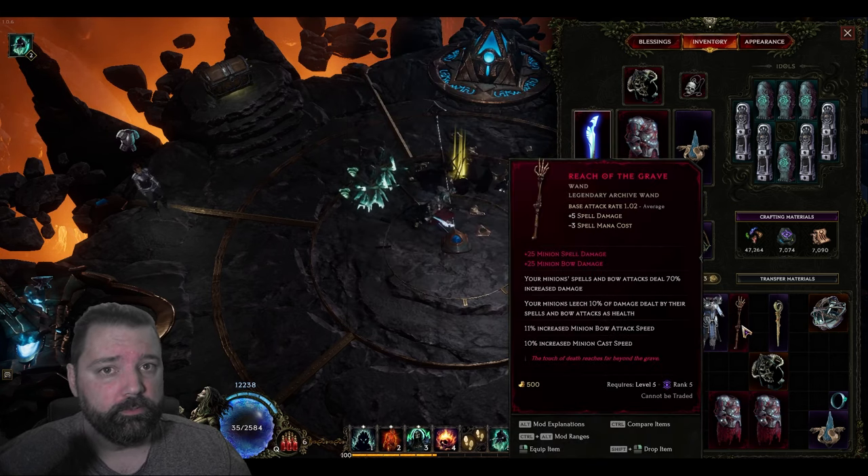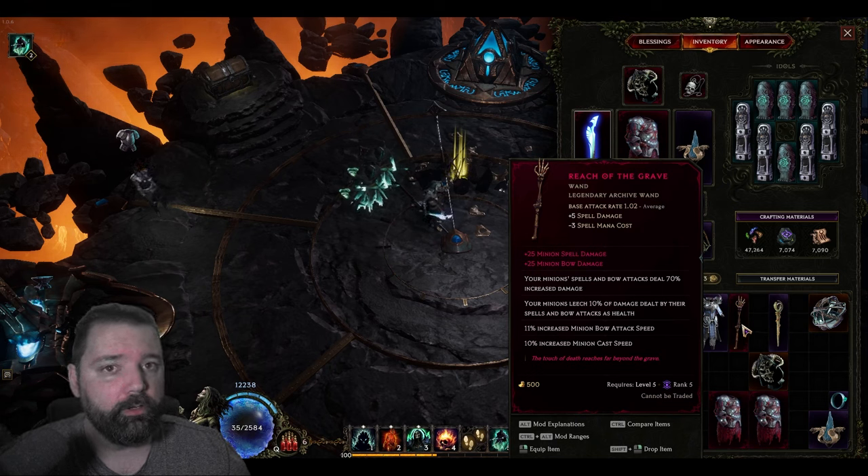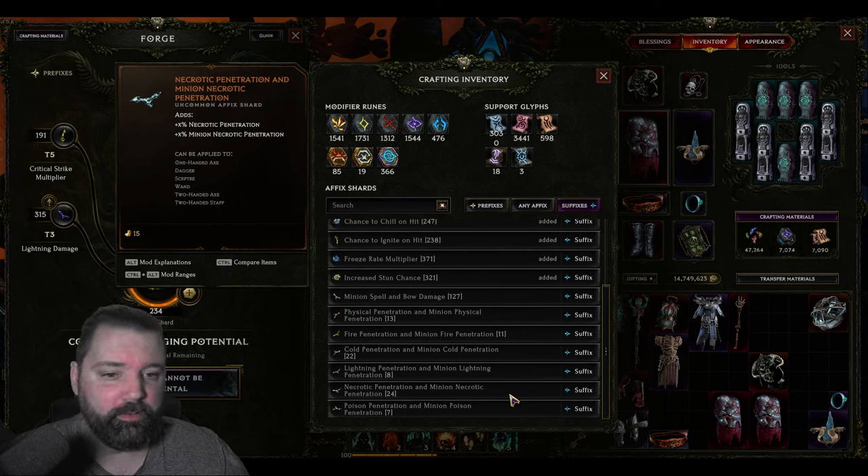On a wand, you can also get the increased minion spell damage to further the output of your Wraith Lord, but more importantly you can also get Necrotic Penetration for your minion through a wand, and you can't get that on a sword. You can actually get Necrotic Penetration and minion Necrotic Penetration on a wand — this is a suffix, so if you're looking for it in the prefixes that's why it's not there. This can be applied to Axes, Daggers, Scepters, Wands, Two-Handed Axes, and Two-Handed Staves — so you cannot put this onto a sword. That being said, Reach of the Grave is a preferred choice if you get two Legendary Potential, so you can get that minion spell damage and Necrotic Penetration at the same time. That of course would be a lucky slam.